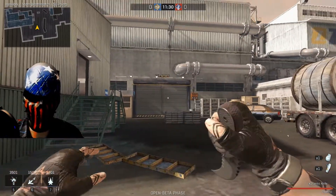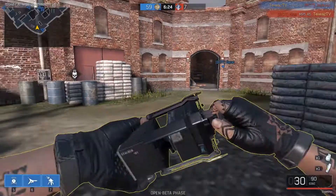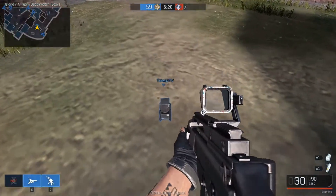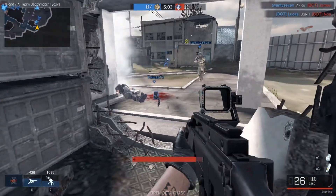Alright guys, today I want to talk to you about the tactical drones and what they do. So let's start this off with the Stalker Drone. It costs 800 points to call in, and the Stalker Drone chases nearby enemies and displays them on the mini map — almost like the crawler, except it doesn't explode, and in turn it shows them on the mini map.